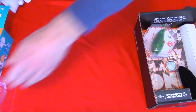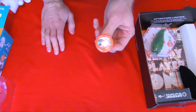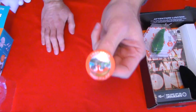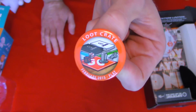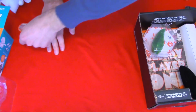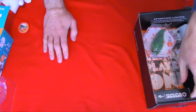We might get a clue as to why I got that with the next item, which is the button that indicates this month's theme. And it says: Loot Crate, February 2015 — Play. There's a little Monopoly logo on there. So I guess this month's theme is fun. That's kind of why I signed up for this.